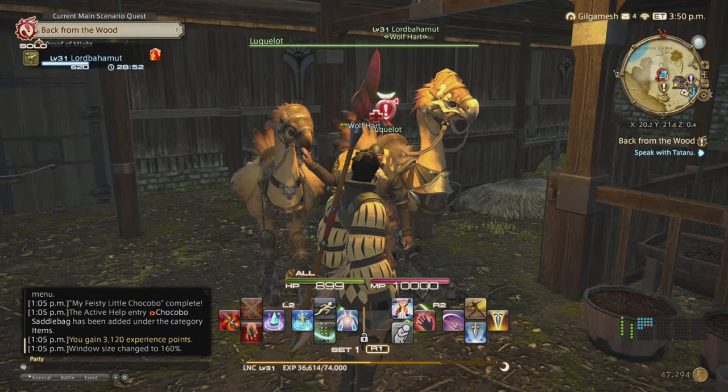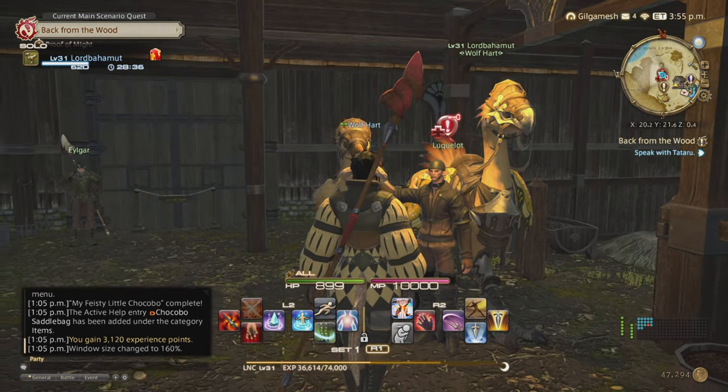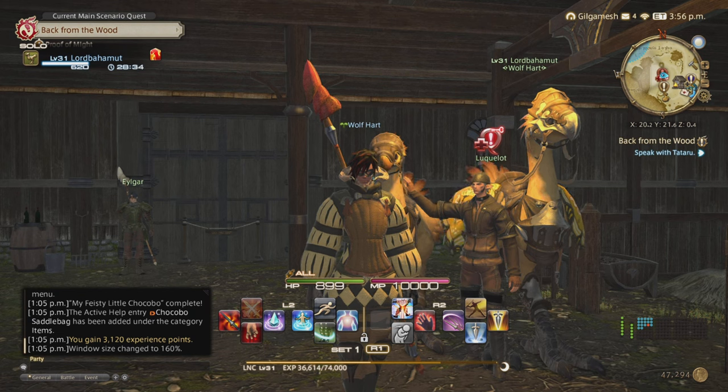The next quest is 'Bird in Hand.' Unfortunately, you have to have an apartment or be sharing an estate. This is going to allow you to get the ability to feed and raise your chocobo in a chocobo stable. Unfortunately I can't do this on this character, so I'm going to be doing that on an alt character that I do have access to a stable. I'll see you guys on my alt.